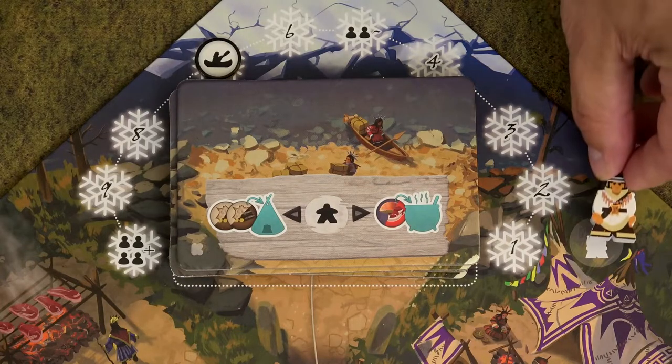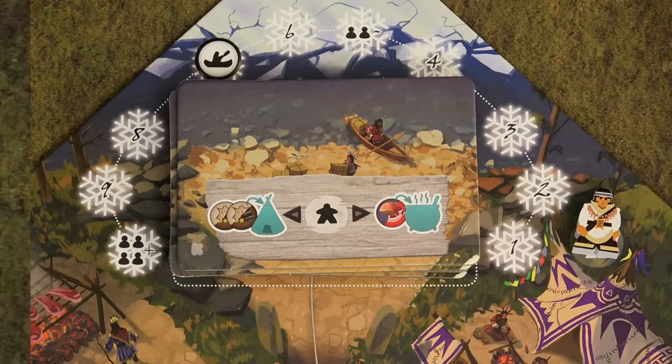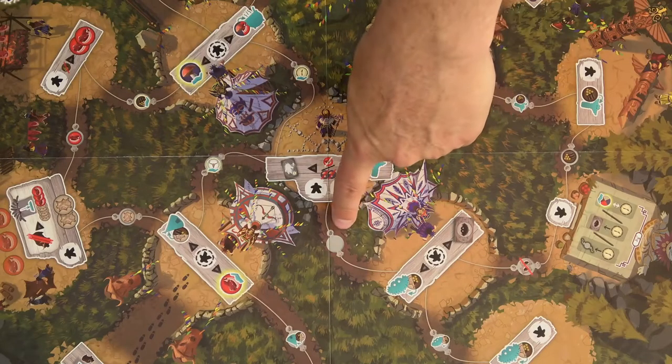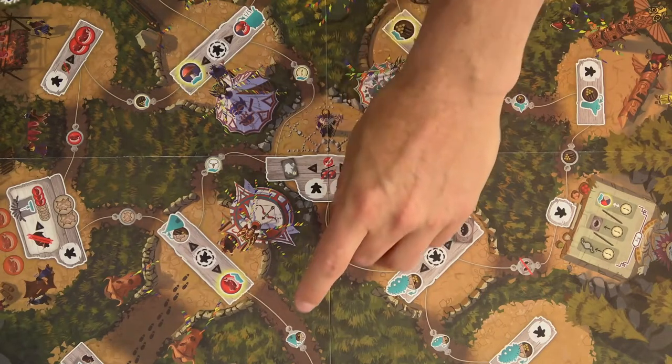Then add the round marker to the snowflake which depicts the actual number of players — so in our case it will be 3 players. Also place the visiting nomad token on its spot, and place these 9 link tokens on the link space which has no icon in the middle.